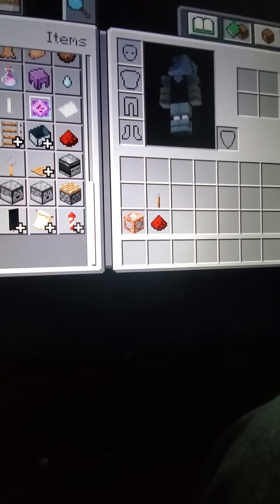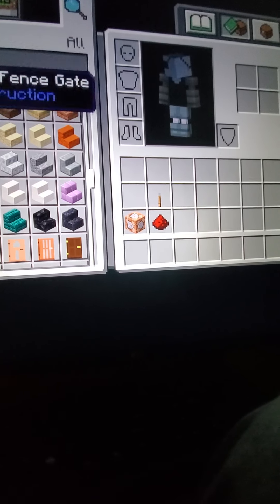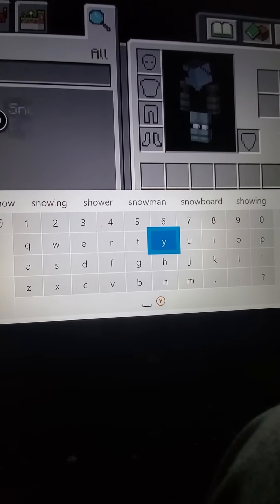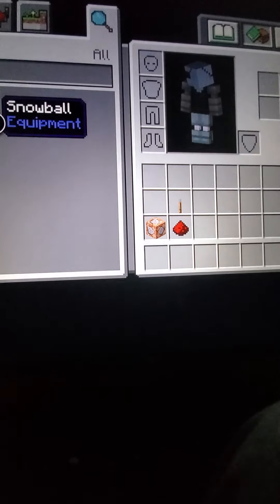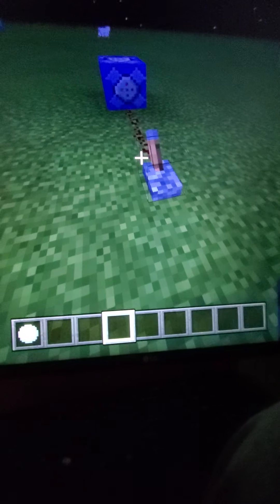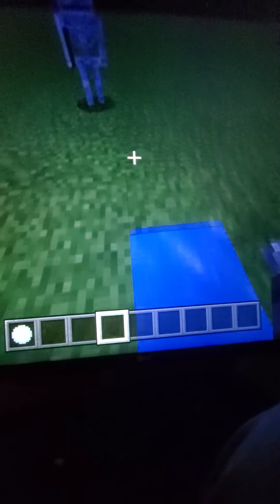What I like to do is go into the creative menu, go in here, put snow, and you can get a snowball right there. Then you have a snowball and you push the lever — look, it's appearing under my feet!